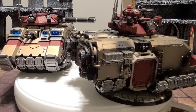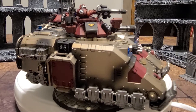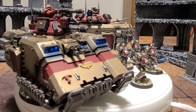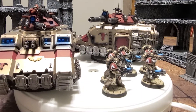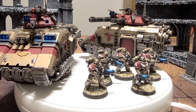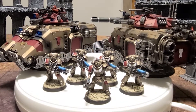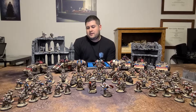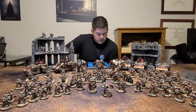And the last heavy support is the Repulsor Executioner. The rules changed and it's not as good as it used to be. It used to have the Leman Russ rules where if it only moved at half range, it got to shoot twice — but now that's gone. I love a big tank, and it should do some work in an Iron Hands list. The model is still okay but it's a little bit expensive, and I wish it got its rule back. It's just too expensive for what it does right now, but the rules might change.